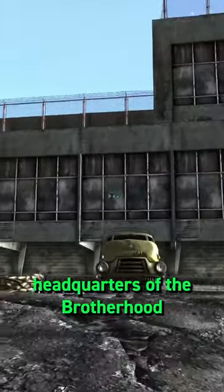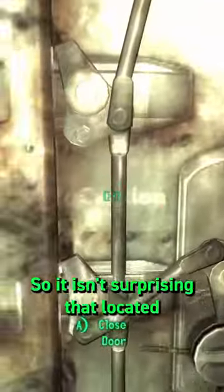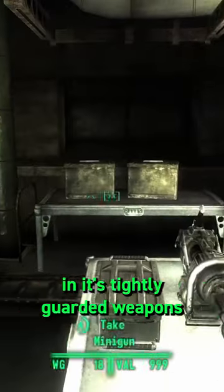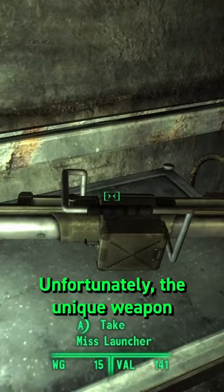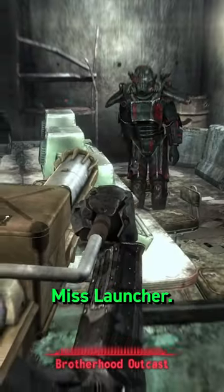Fort Independence is the headquarters of the Brotherhood Outcast in the Capital Wasteland, so it isn't surprising that located in its tightly guarded weapons storage room, you can find a unique weapon. Unfortunately, the unique weapon in Fort Independence is the Mist Launcher.